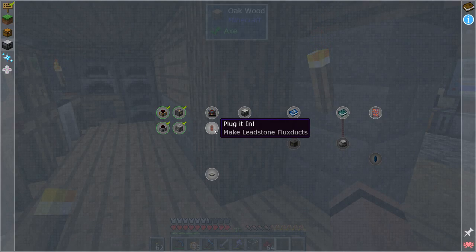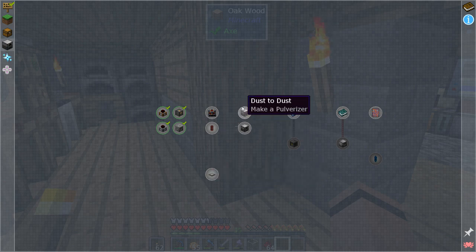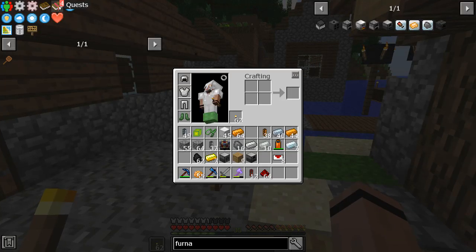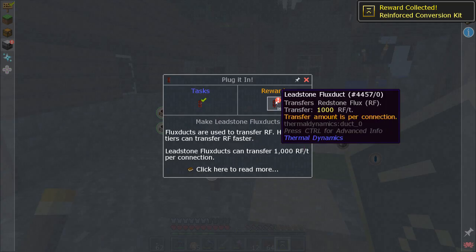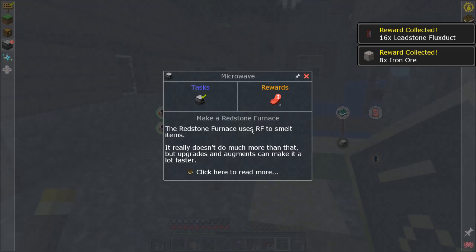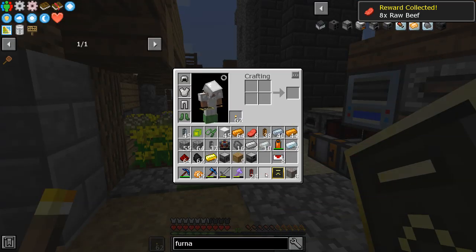From here the quest wants me to make a power cube, some leadstone flux ducts, energy test locators — that'll get me into this branch. I got everything crafted overnight. The rewards are a reinforced kit, some more flux ducts, some iron and beef. Very cool.